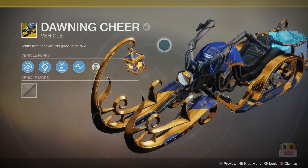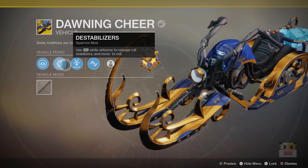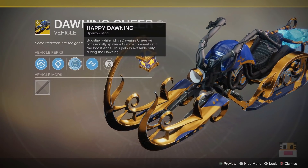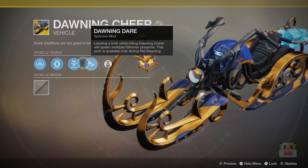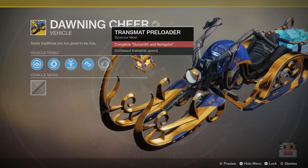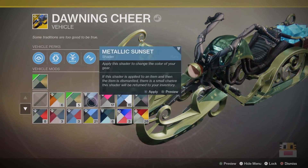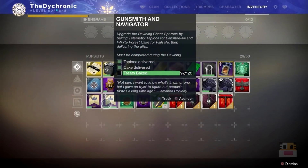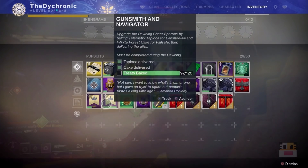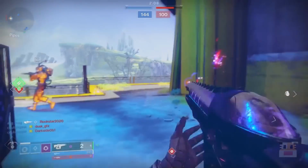Let's talk about the exotic sparrow you chase during the event, called the Dawning Cheer. This quest is given after the first few cookies, after you do the introductory thing with Eva. To finish it is actually pretty straightforward — it just requires you to make 12 total cookies and 3 specific cookies. After you get the sparrow, you'll have to upgrade it for special glimmer drops and other perks. You get three different upgrade quests from Amanda of increasing cookie totals: 36, 72, and 120 cookies respectively. This is an account-based total, so you don't have to do it on each character, however you do have to make the specific cookies on each character.